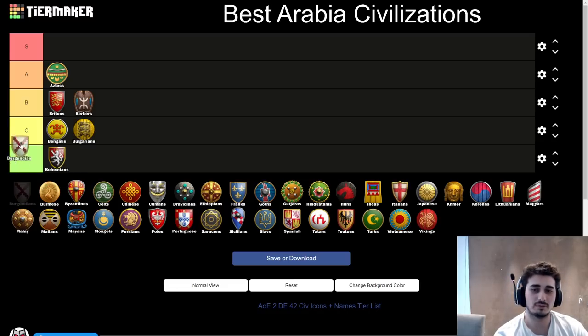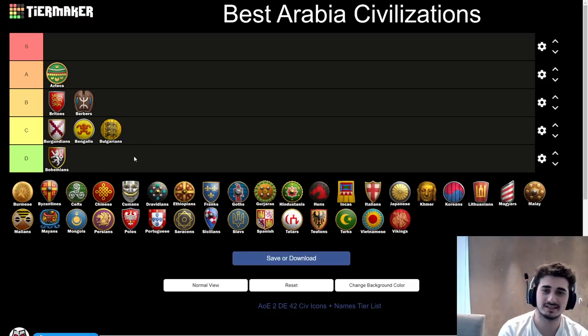Next up, the Burgundians — probably top of C tier. This might seem weird because this civ was picked a couple of times in King of the Desert, but in my opinion Burgundians got nerfed a little too much for Arabia. They're still strong in Arena but on Arabia they're simply too slow to get going — everything needs to be perfect for them to be strong. C tier civs here are not terrible — they can still win games and be dangerous — but they're not as well-rounded and consistent. With Burgundians you need to wall, get eco upgrades, then get Cavalier or crossbow into Coutilier plus relics, but it's so hard to defend early AND get map control for the relics. It just doesn't function well.